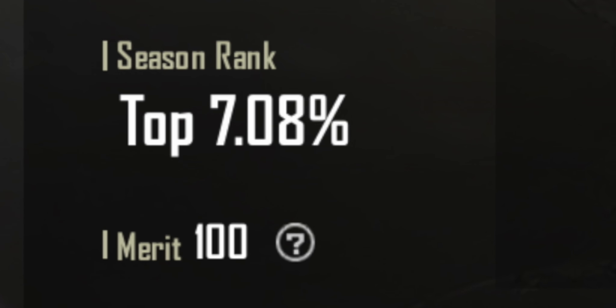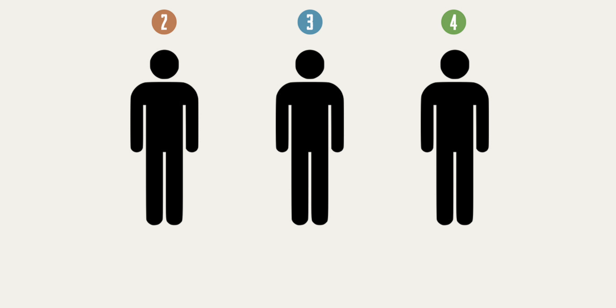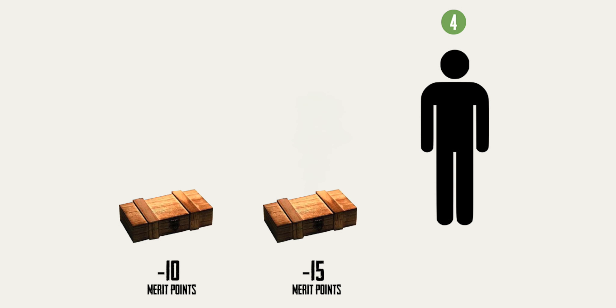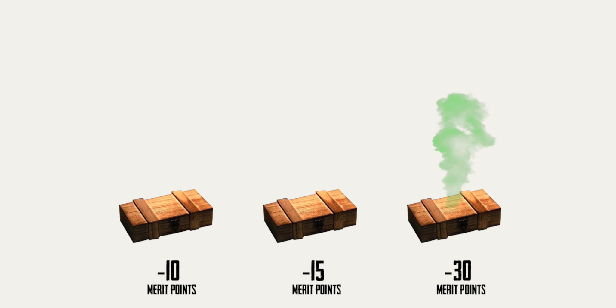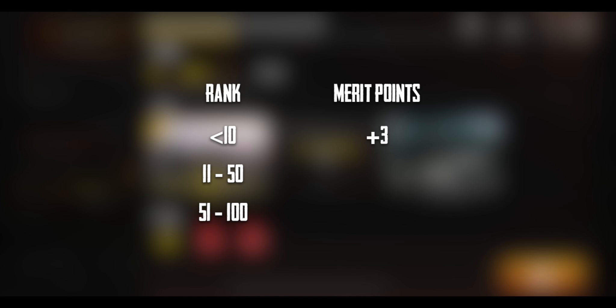The merit system is to measure the behavior of gamers. Each player has 100 merit points. When you kill your teammate, your merit is reduced by 10 points. The next repeated violation reduces 15 merit points, then 30 each time a teammate is deliberately killed. You would only be allowed to play solo matches if your merit reaches below 50. You can earn merit points as follows: +3 if you finish in the top 10, +2 if you finish from 11 to 50, and +1 if you finish from 51 to 100.